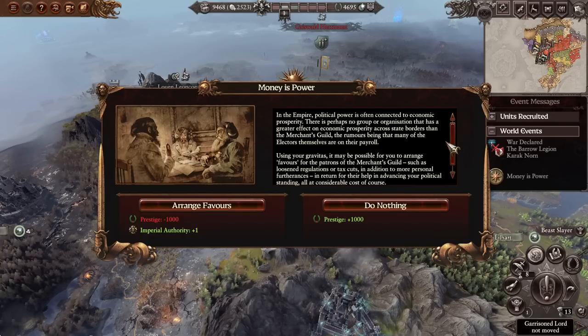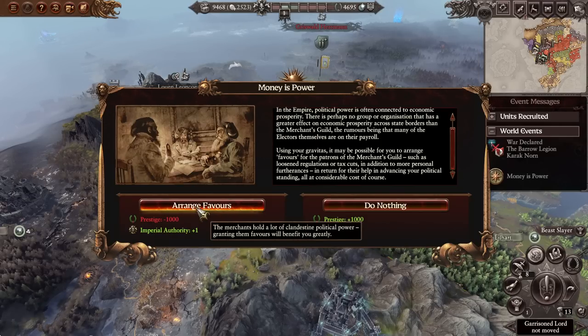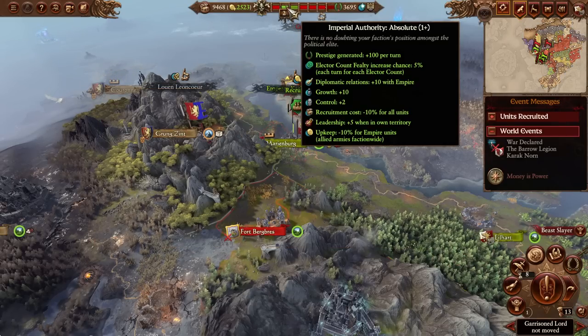Let's give this a quick read. In the Empire, political power is often connected to economic prosperity - there's perhaps no group with a greater effect on economic prosperity across state borders than the Merchants Guild. The rumors being that many of the electors themselves are on their payroll. Using your gravitas, it may be possible to arrange favors for the patrons of the Merchants Guild - such as loosened regulations or tax cuts - in return for their help advancing your political standing, at considerable cost. Imperial Authority plus one but lose a little prestige.